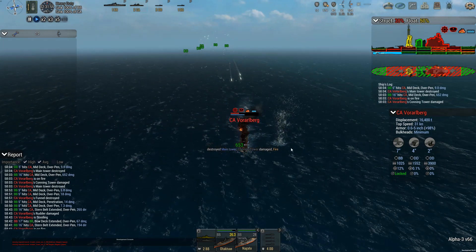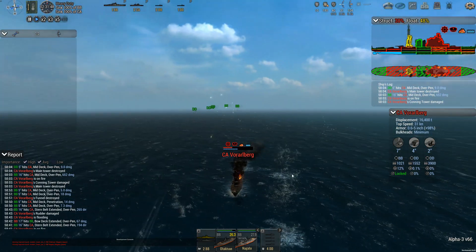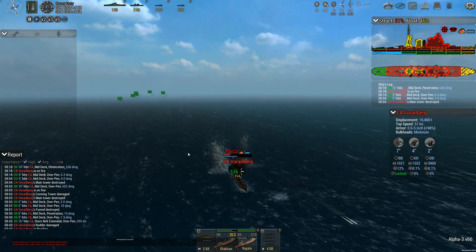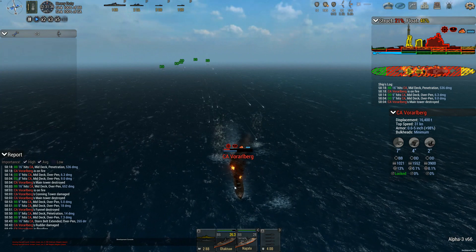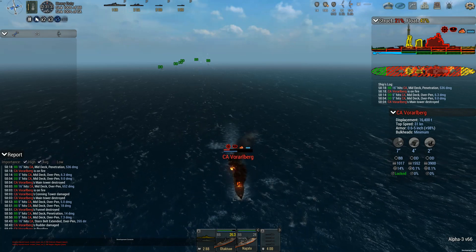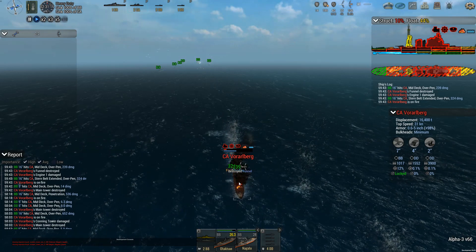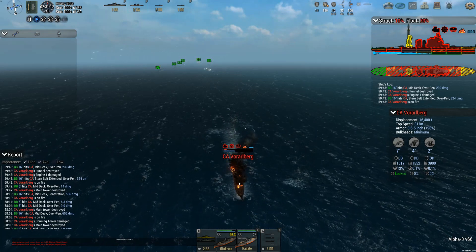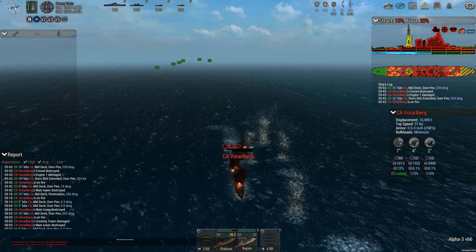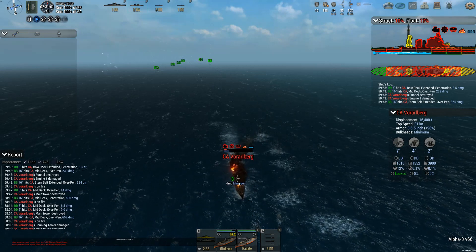Destroyed main tower, conning tower damaged — that hit it hard. I thought it was a magazine explosion, but it wasn't. One of your funnels attacked. Fire, flooded, second funnel is destroyed — stern belt extended overpen. You're not much longer for this world. How much water it's taking on and how quick it's taking it.